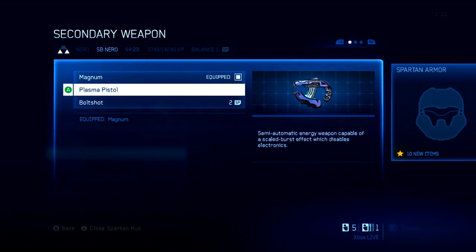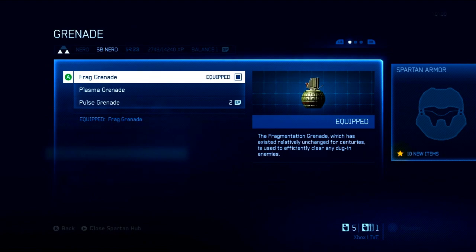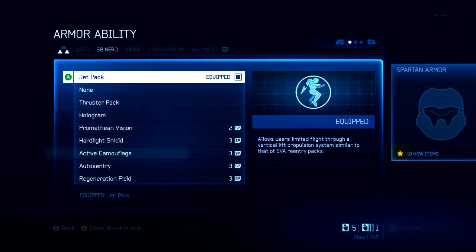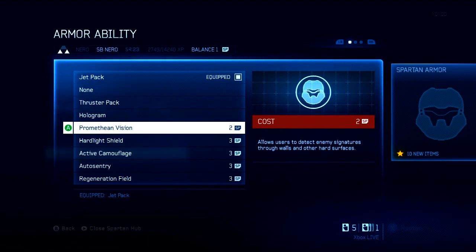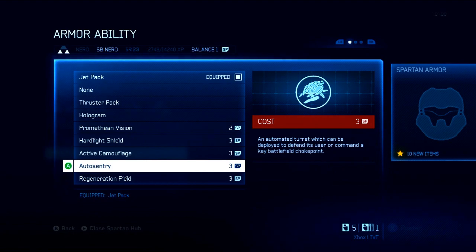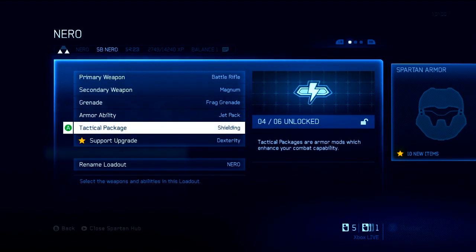You get a secondary weapon as well. No longer in Halo 4 does the game mode pick your class for you like team DMRs or team snipers — every game you choose your own class and completely customize it. That goes all the way down to what kind of grenades you want to use. Personally I like Frags — they bounce off stuff. I did use Plasma for a bit but I find Frags a little more effective. For Armor Ability, you no longer have to choose a class based on it. Options include: Jetpack, None, Thruster Pack which lets you bolt forward quickly, Hologram, Promethean Vision which lets you see through walls for a short period, Hard Light Shield, Active Camouflage, Auto Sentry which puts out a little turret that damages enemies, and Regeneration Field which puts out a big green field that heals you and teammates.